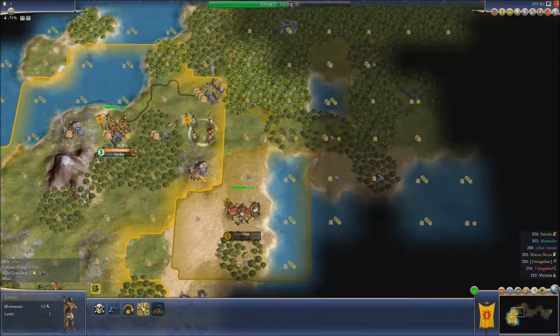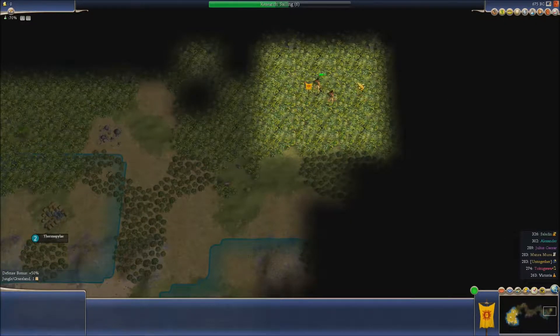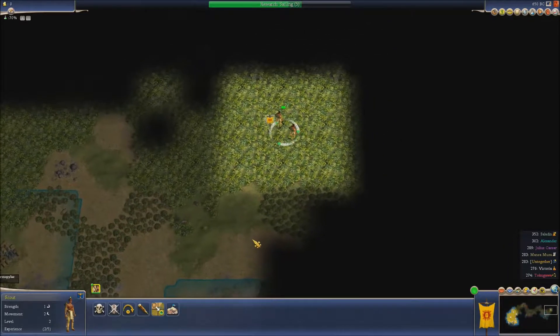So I'm going to bring my settler to the edge of my land. I'm going to wait until that archer is built — I'm not going to send him on his own.